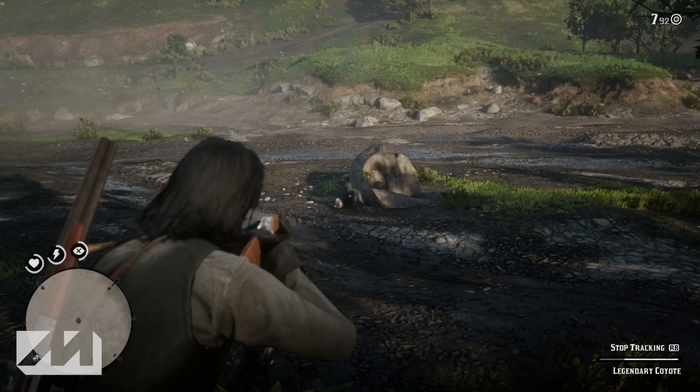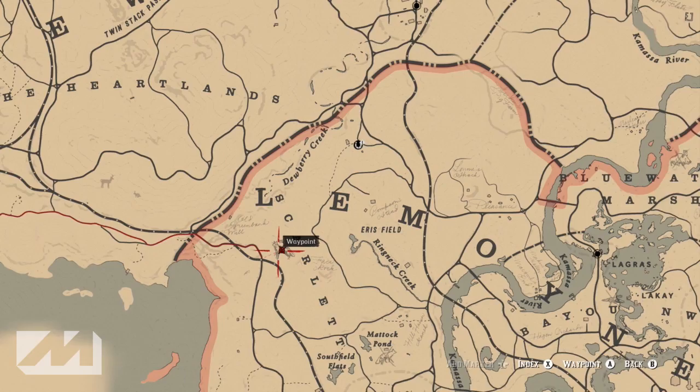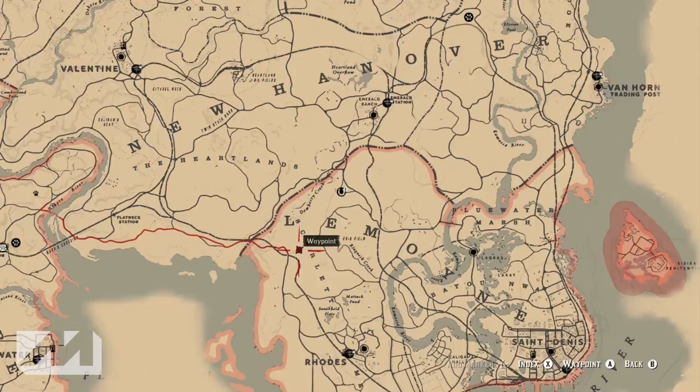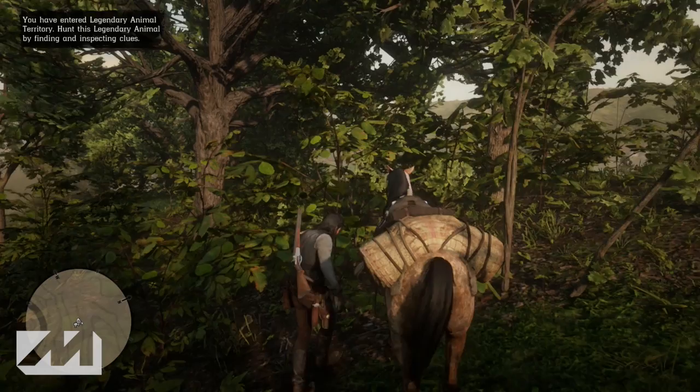This guy is actually located in Lemoyne along the Scarlet Woods slash plain area, just south of Dewberry Creek. I'll zoom in so you guys have a pretty decent understanding of exactly where the first clue is going to be. Most of the clues are all around this little wooded area, but outside of the woods it's just open fields, and that's where you're going to end up finding the coyote. He's pretty easy to find — again, right south of Dewberry Creek.